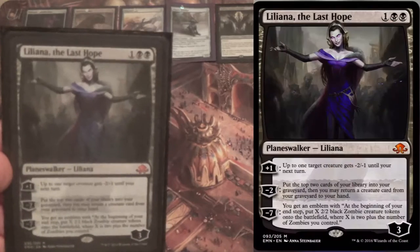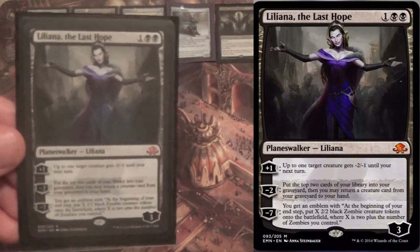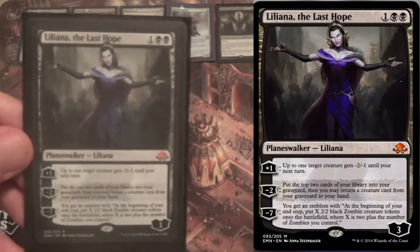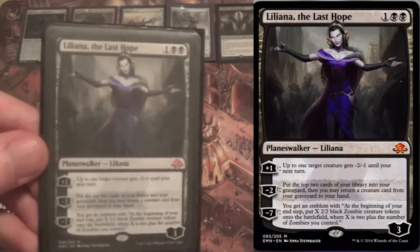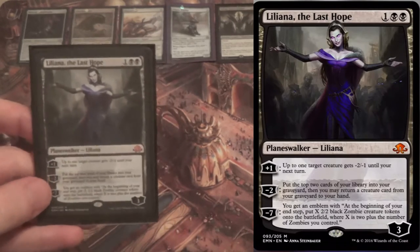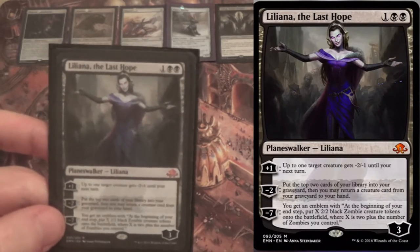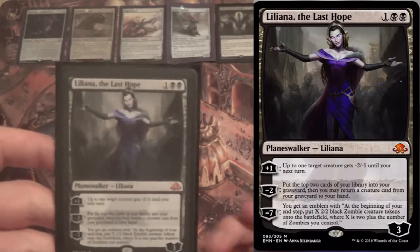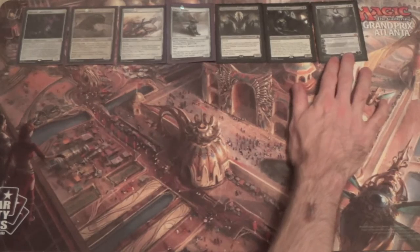We run 3 Liliana the Last Hopes. Creature removal on a 3-CMC card is pretty good, and the removal is the plus ability. Even if she can't kill the creature, she can stave them off. If the opponent keeps dealing with your Emerge creatures, you can go get one back with her middle ability — mill yourself and return a creature from your graveyard to your hand. And of course, the ultimate just wins the game.